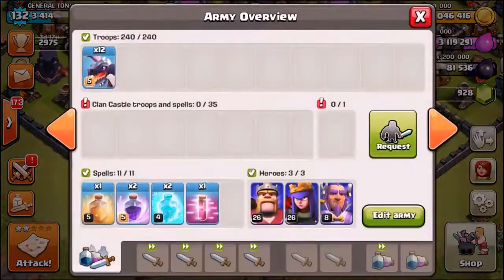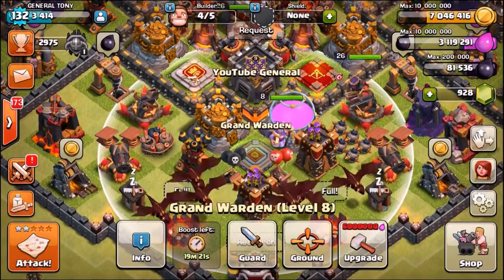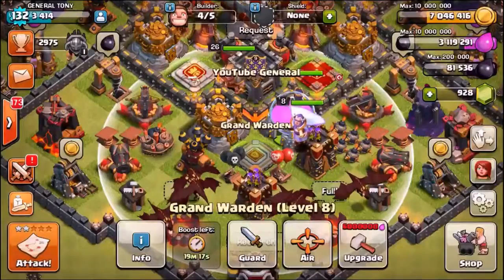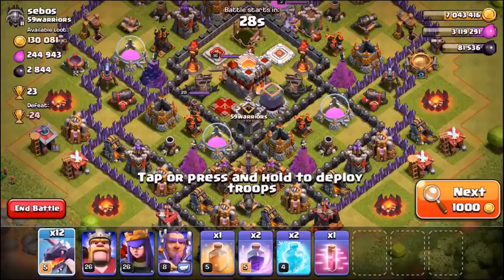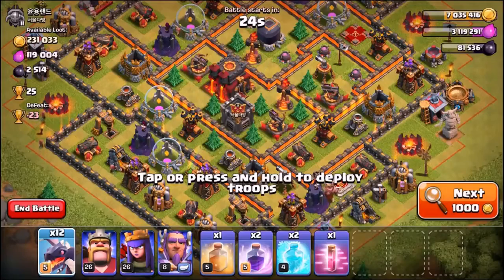Now we're going to get into a live attack using level 5 dragons, the three heroes, and the Grand Warden set to air. The spells we're bringing: one heal, two rage, two freeze, and a haste spell. We'll be searching for a troll base and will be back in a few moments to send in the dragons.